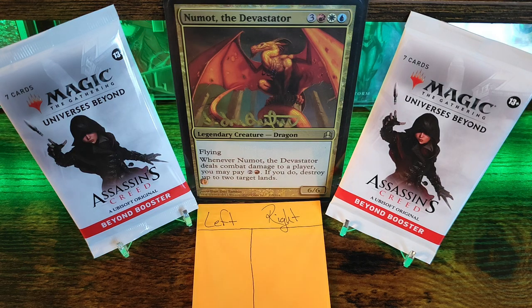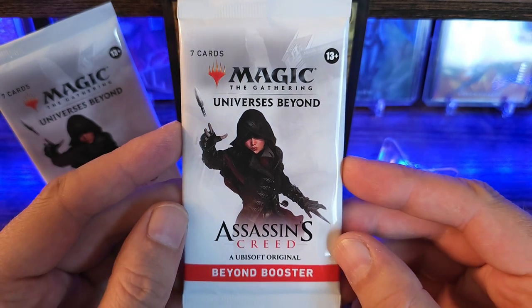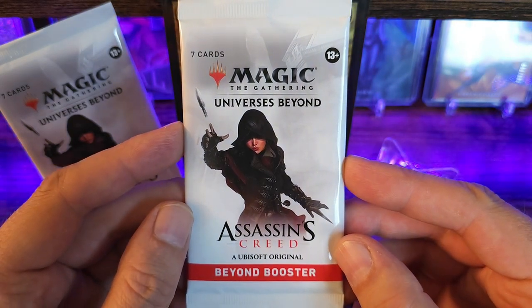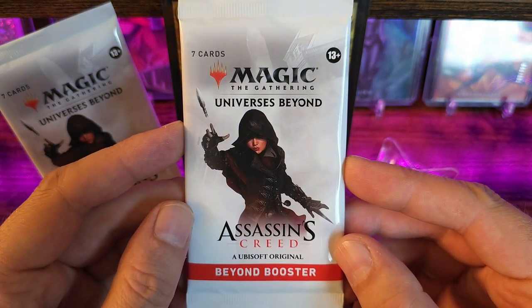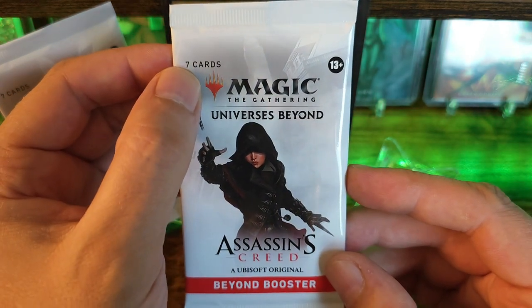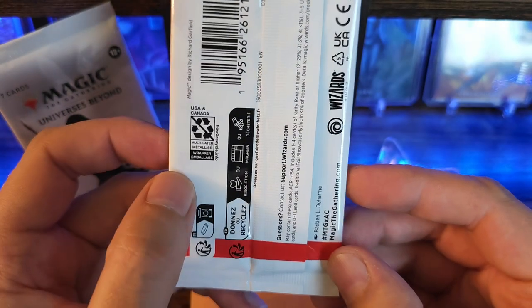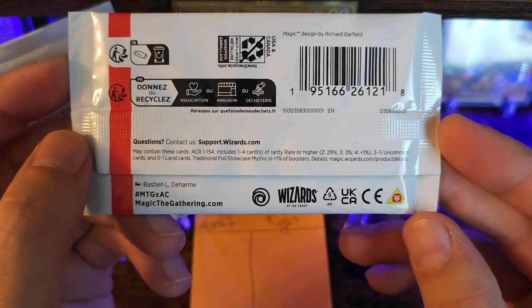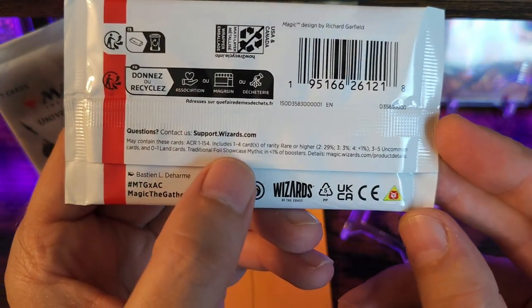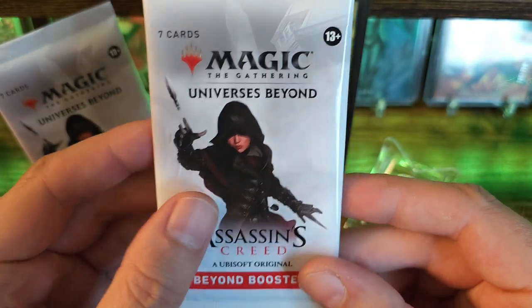Good evening YouTube community, welcome back to another episode of Pack Wars. Today we're just going to be opening up two packs from the newest set, Assassin's Creed from Magic the Gathering. There is a limited print run on this set from Wizards of the Coast. There's only seven cards per pack as opposed to a normal 14. Here's what your back looks like. The chances of pulling a foil mythic rare are gonna be less than 1%. Let's go ahead and crack into it.